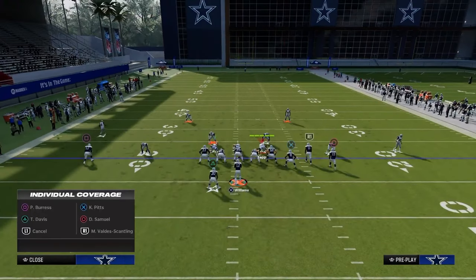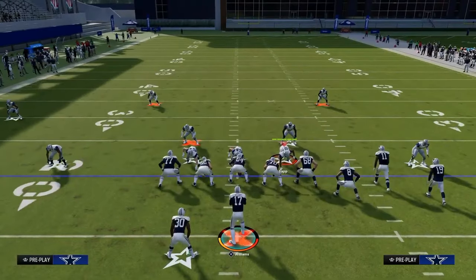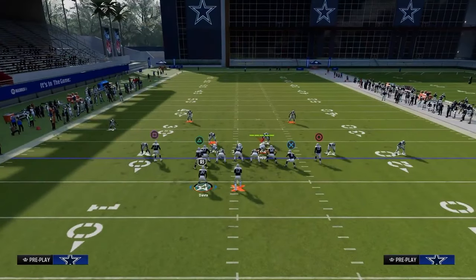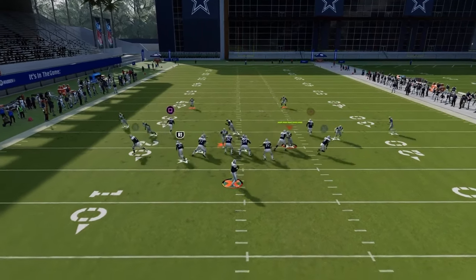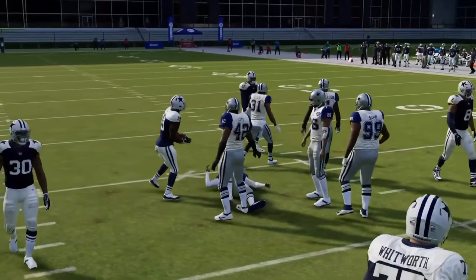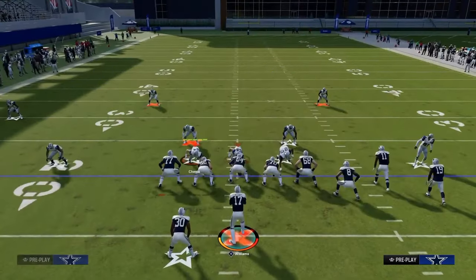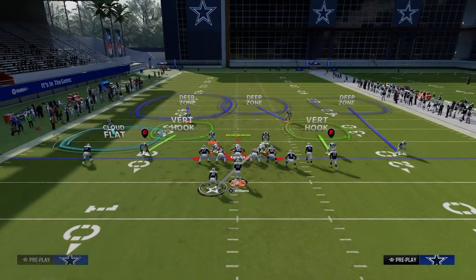Let's say your opponent decides to leave this vertical hook but still runs to the left side of the screen at the snap. We go to that four vertical setup and read quickly that they go to the left. When we look back to the right side, we see there's a yellow zone in there. You see how that vertical hook still gets pulled out by the flat — that's because I shaded outside. If they shade the vertical hook inside, what should happen is that vertical hook goes to the tight end, then it's going to leave openings over on the right side.